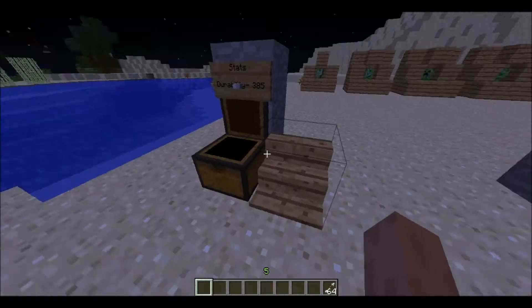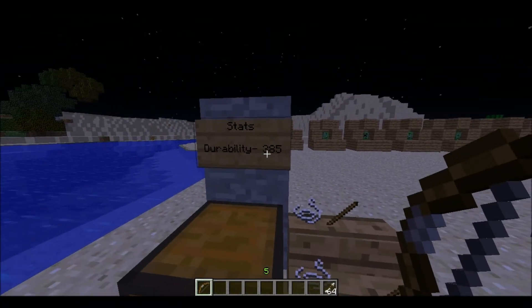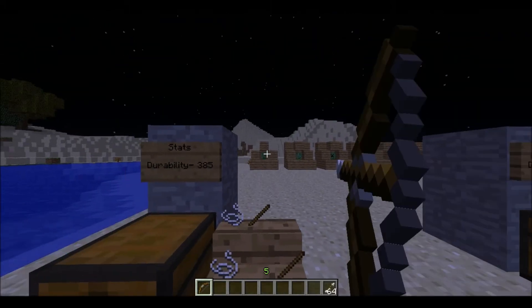I've prepared this little station for us here. This is, as you know, the default bow — durability 385. I'm not sure what the speed is, but for all you noobs, there's a crafting recipe.